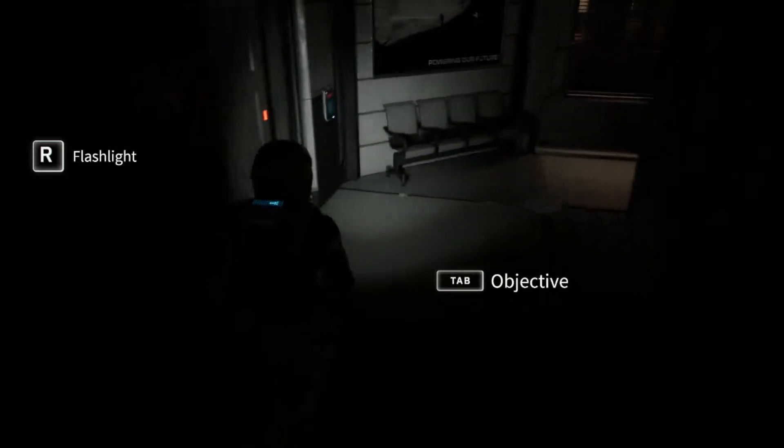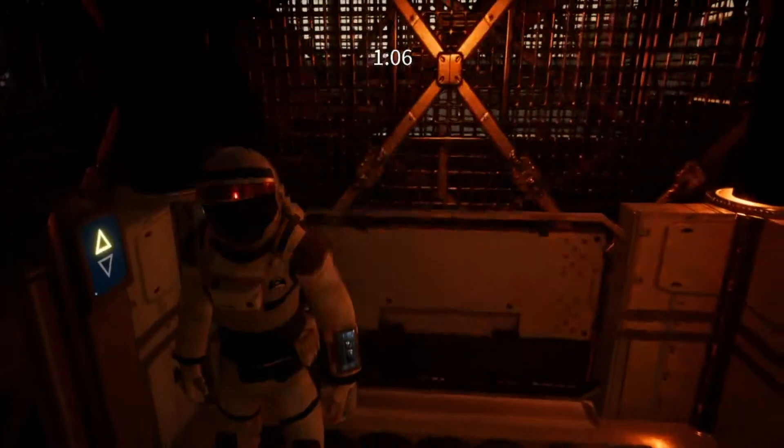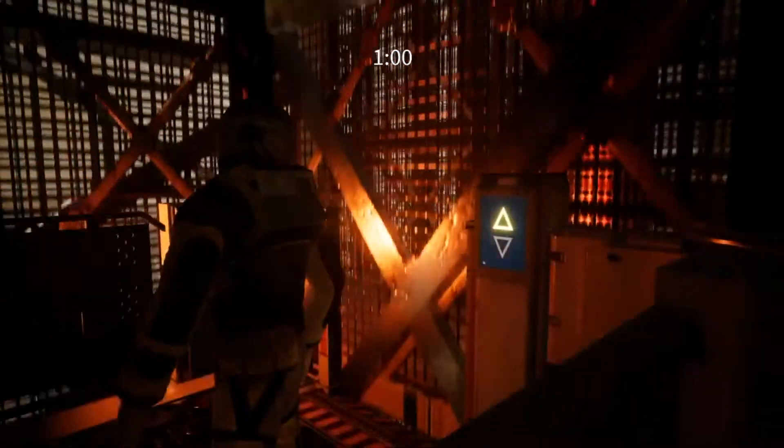Level one is set on Earth, and does a good job of setting the initial mood, giving you the background story and teaching you the basics of solving challenges. It also includes the evergreen run-to-the-elevator-during-countdown-and-then-wait trope, so you know no expenses were spared in script writing.